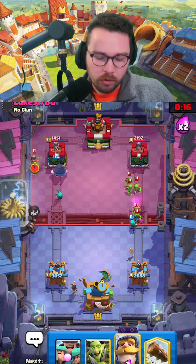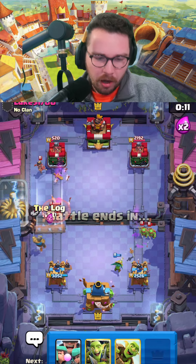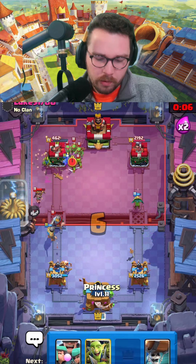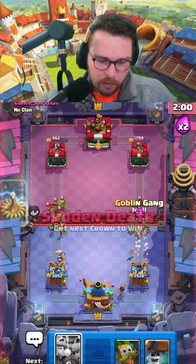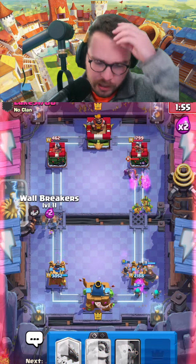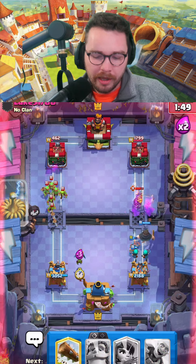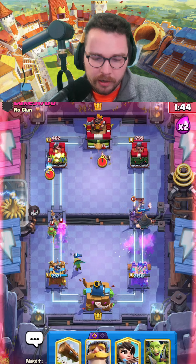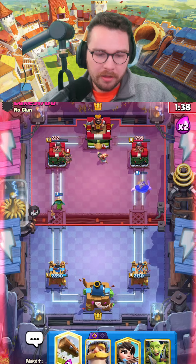We have a lead but we need to maintain a healthy lead because we can't allow them to catch up via rocket cycle. Dark goblin in the back for that rascal — rascal girl doing a ton of damage. I'm gonna log this and then pressure with the barrel immediately. If they do go for their barrel we can goblin gang on it. We're pressuring so well right now.